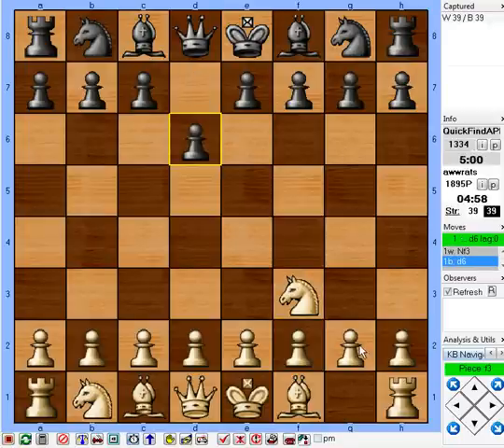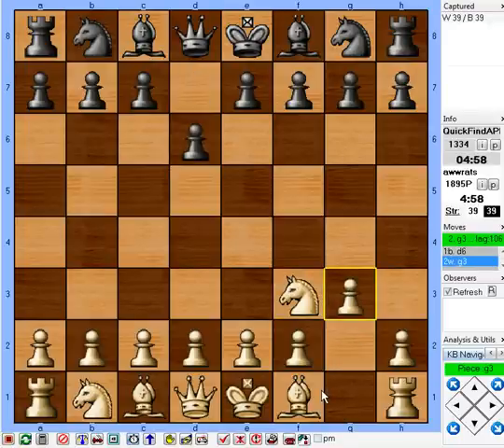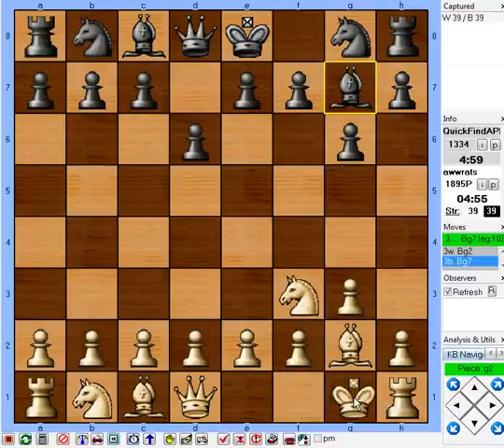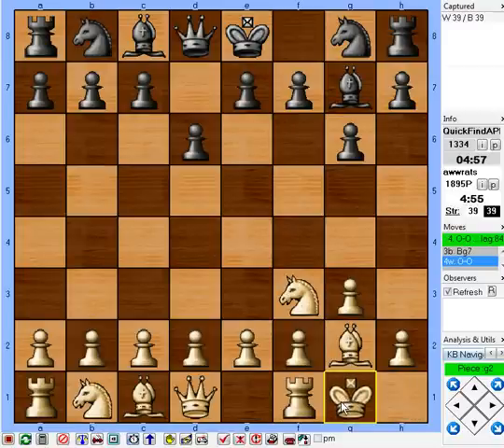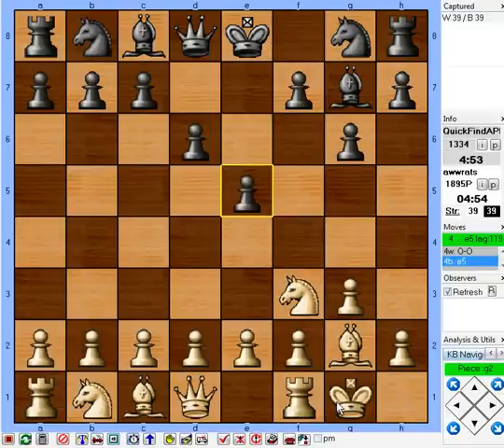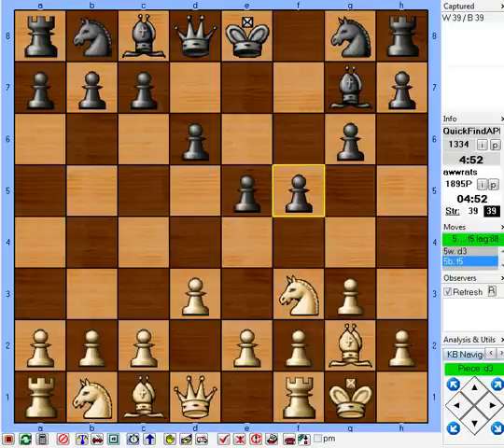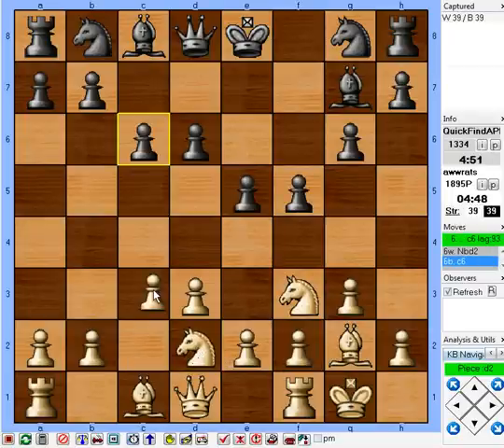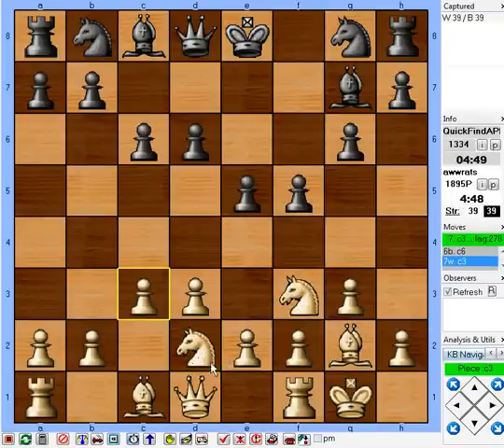Knight f3. d6. g3. g6. I'm just going to go through the routine here and try to set up the kind of position I want to play. My opponent certainly cooperated with me last time and gave me just about everything I wanted. Now we're going to go back with the same strategy and get e4 in, but we're going to play a little differently and go ahead and develop the queen.